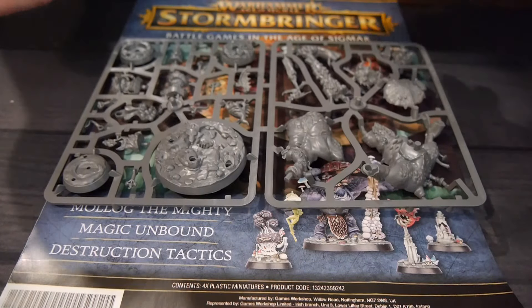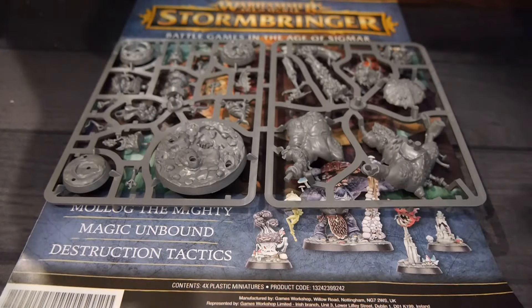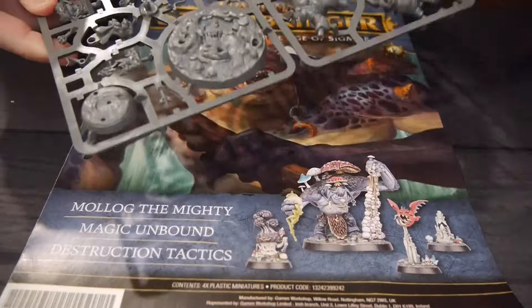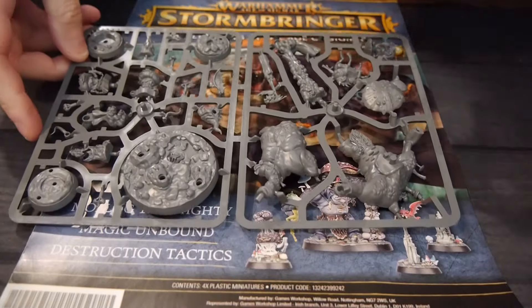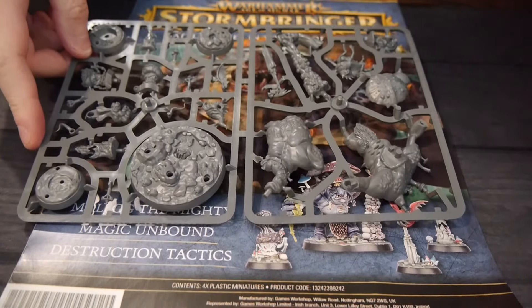It covers everything from how to play, how to paint, how to put figures together, and you get everything you need, including two forces — forces of destruction and forces of order. The negative is this is Age of Sigmar 3rd edition, so the rules in this are a little outdated as 4th edition has just debuted.